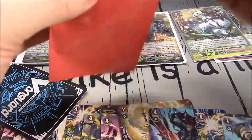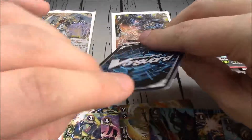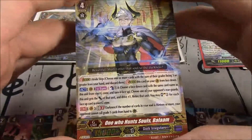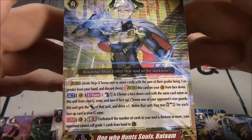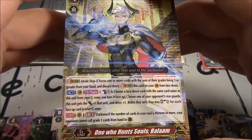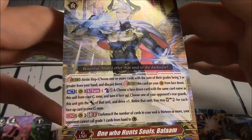If we got the double R up top, we got the Triple R behind it. What is this — our final Triple R? One Who Hunts Souls, Balaam, for Dark Irregulars. Once per turn: Counterblast 1, choose a face-down card with the same card name as this unit from G-Zone, turn it face up. Choose one of your opponent's rear guards — this unit gets the power of that unit and Drive plus 1, and you retire that unit. You may Soul Charge 2 for each face-up card in your G-Zone. GB3, Darkness: if the number of cards in your soul is 13 or more, your opponent cannot call Grade 1 cards from hand to Guardian Circle — just at all. It's a whole turn restrictor, just like each Kishima.